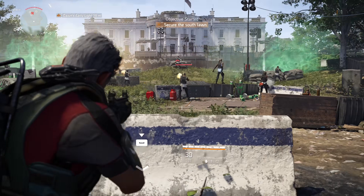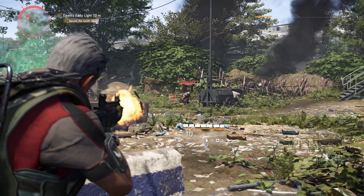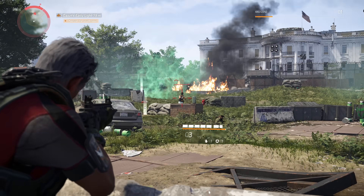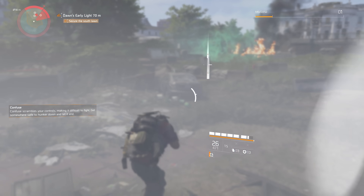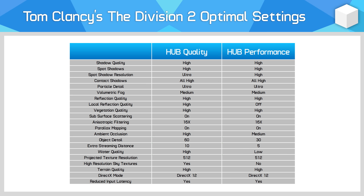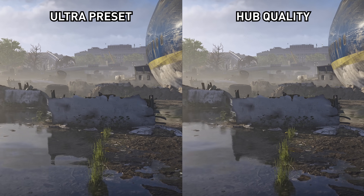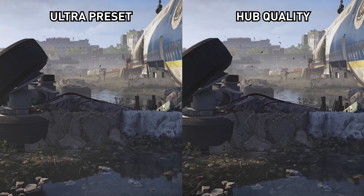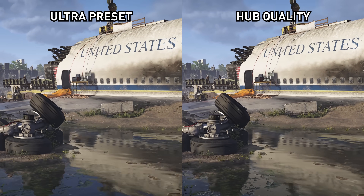That's all the individual quality settings in The Division 2 covered. There is great scope for optimization for all PC gamers, and as a number of settings really help out entry-level cards in reducing VRAM usage, I feel two custom presets are worth recommending — a quality option for those with 6-8GB of VRAM or more, and a performance option for more entry-level cards with 4GB or less. The Hub Quality preset is very similar to Ultra, with key changes: dropping volumetric fog to Medium, switching local reflections to High, and using High ambient occlusion. This delivers a 33% performance improvement over Ultra for almost no visual downgrade — much better than the High preset.